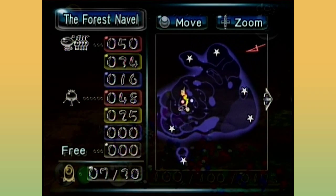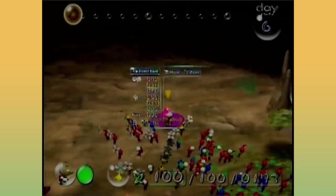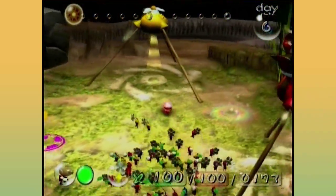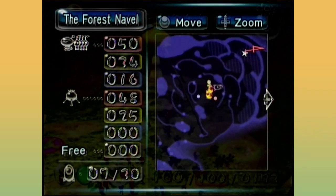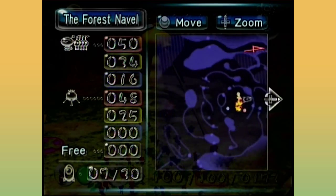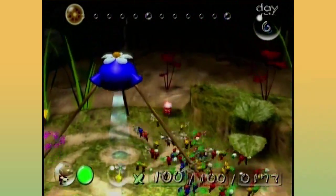It might be worth getting that one in the small incline area we looked at, because that's also where the bomb rocks are. Let's do that then — I need to go this way. You need to go not that way, look at the map. You basically need to go to where the bridge you made was.